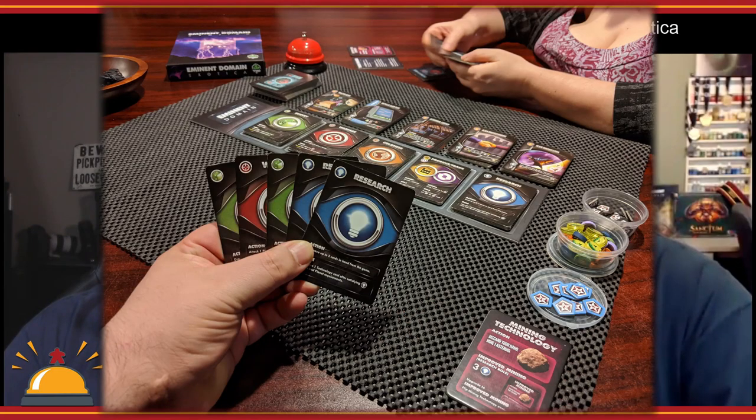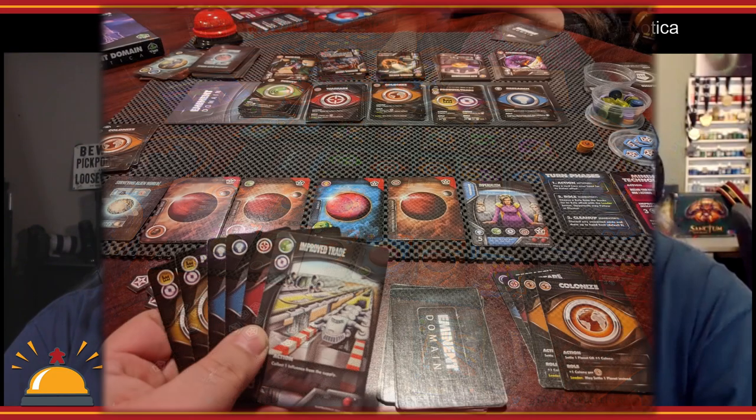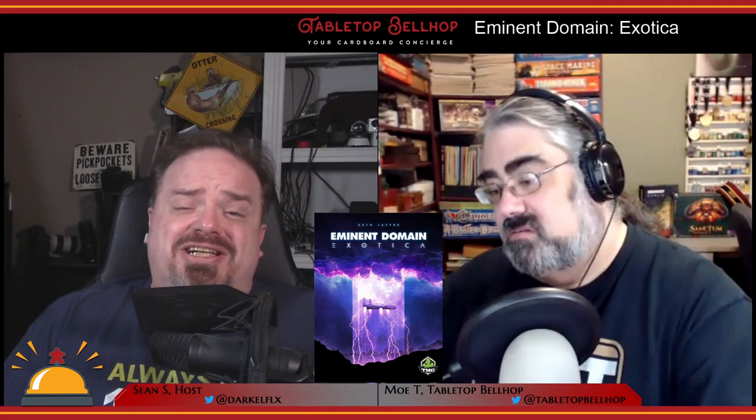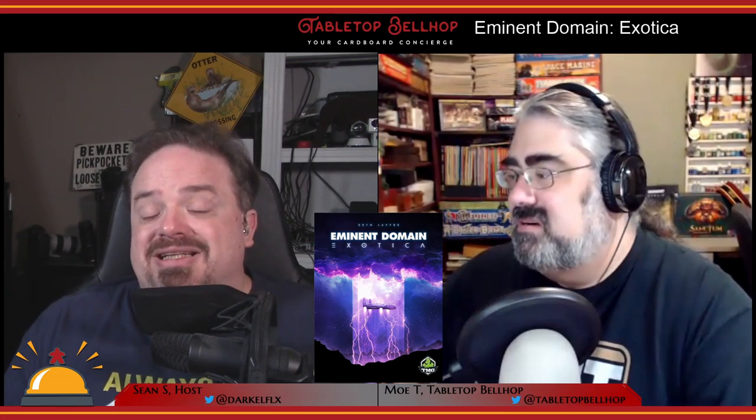We had to figure it out ourselves, sitting there going, 'What am I doing with these asteroids? Why do I even want these?' And then later, once I got a couple planets up and started going through the tech deck, there was this discovery moment — realizing the actual advantages of these new strategies. I think a quick strategy guide would be a fantastic addition to the game, just to give new players an idea about why they would want to use these new things so they don't miss the potential entirely.